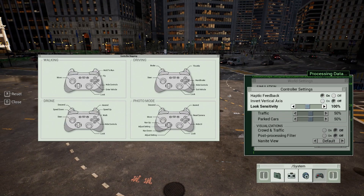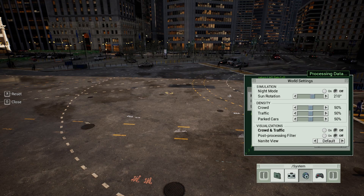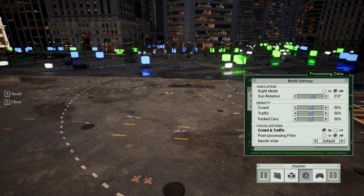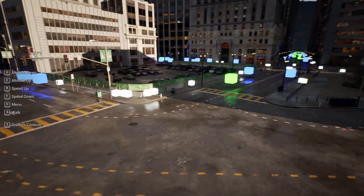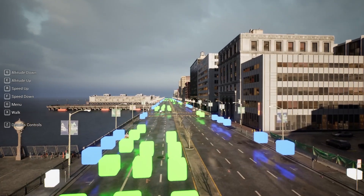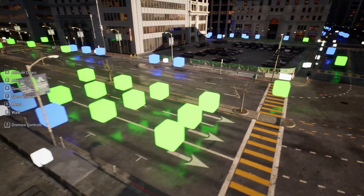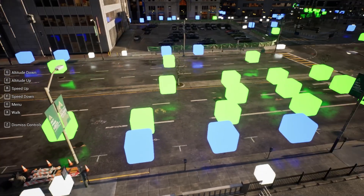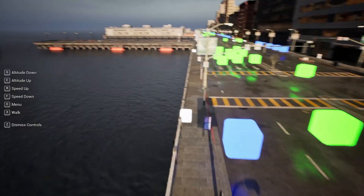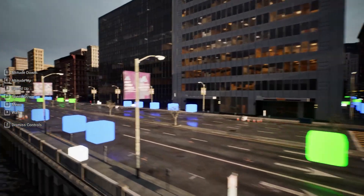If you hit O you can look at different debugging systems. Under world settings in crowd and traffic we can turn on the visualization, which shows all the different AI being simulated in the game currently — it goes as far as you can see in the distance. The green represents active cars moving around, the blue is static cars the player can drive, and the white cubes are the NPCs walking around.